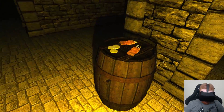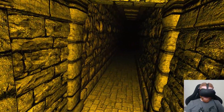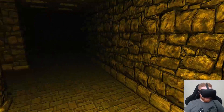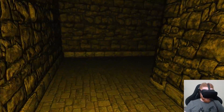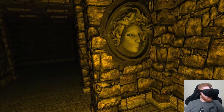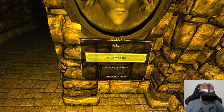The map is definitely necessary with these randomly generated dungeons and winding hallways. There's a little torture chamber here. My light went out. I'm not actually sure what the coins are used for, but I guess we'll find out. Whoa, that was creepy — that's what the coins are used for.